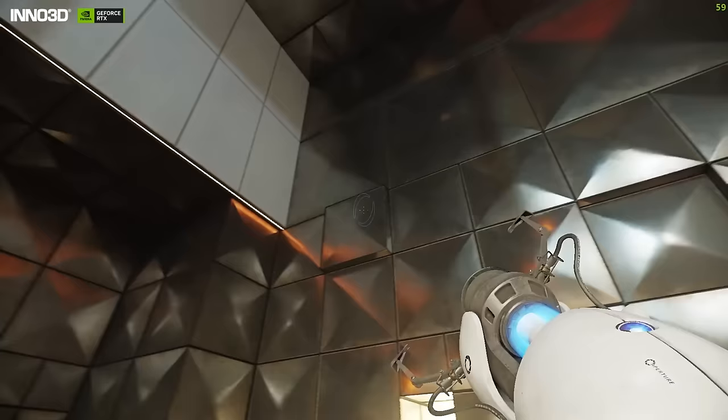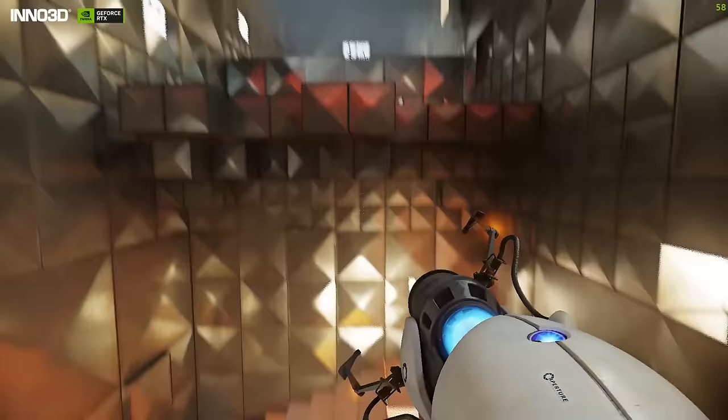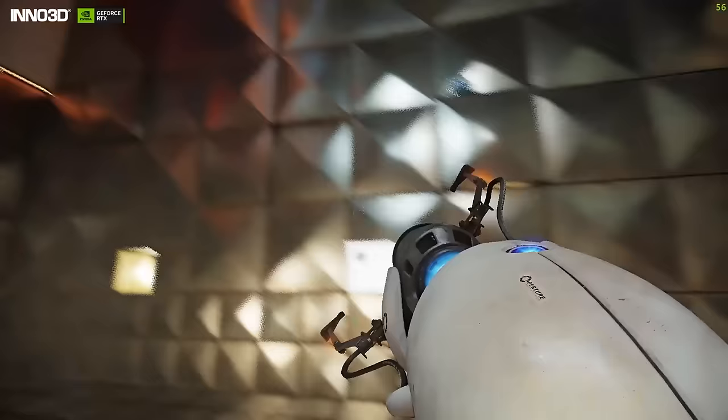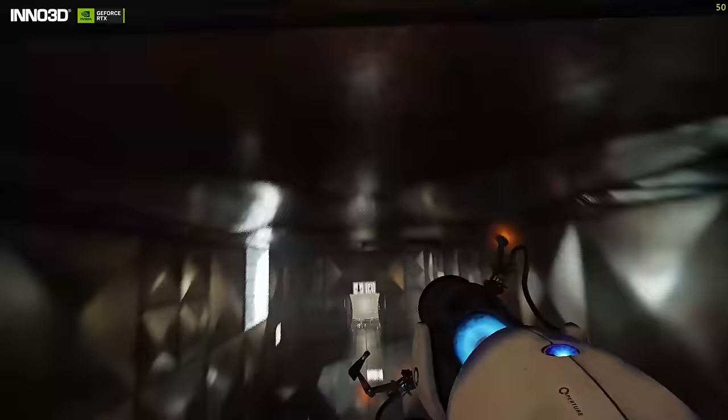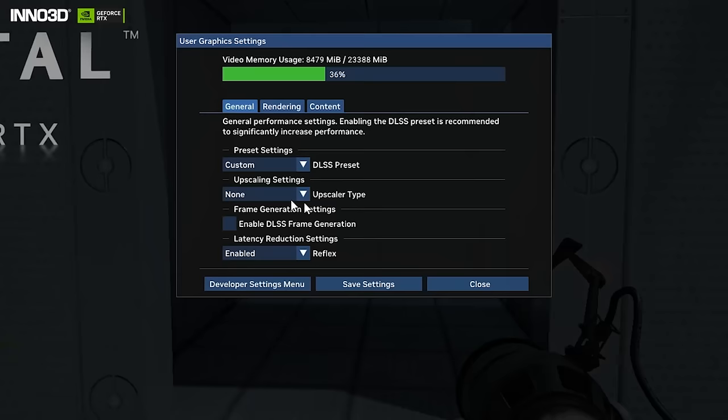Let me show you DLSS 3.5 in action. Trained with five times more data than DLSS 3, DLSS 3.5 recognizes different ray traced effects to make smarter decisions about using temporal and spatial data, and to retain high frequency information for superior quality upscaling. As you can see, with DLSS turned off the game still looks amazing — the landscapes are stunning and the gameplay itself is super cool — while running at some pretty decent FPS.